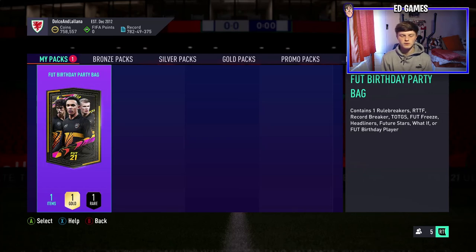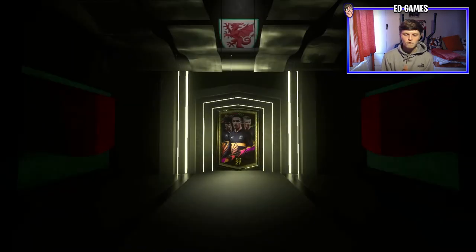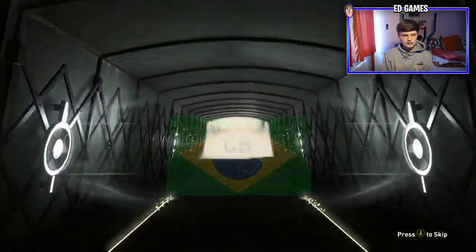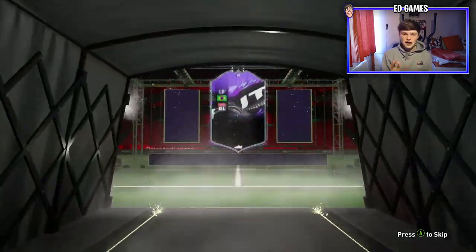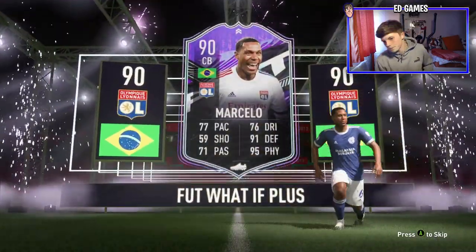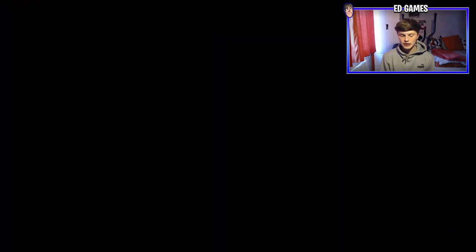Record Breaker is Van Dijk and Mbappé. Rule Breakers include André and others. Team of the Group Stage is Messi — that's the one you want. Foot threes you can get Mané striker, Headliners Bruno Fernandez, Son, Future Stars, a few good ones. What if Kanté, Foot Birthday — we want any of the big boys. Opening the Foot Birthday party bag now — we get a walkout... it looks like a Brazilian centre back — What If Marcello, 90-rated!